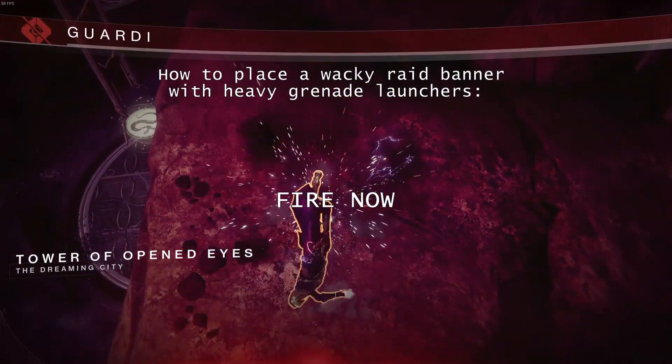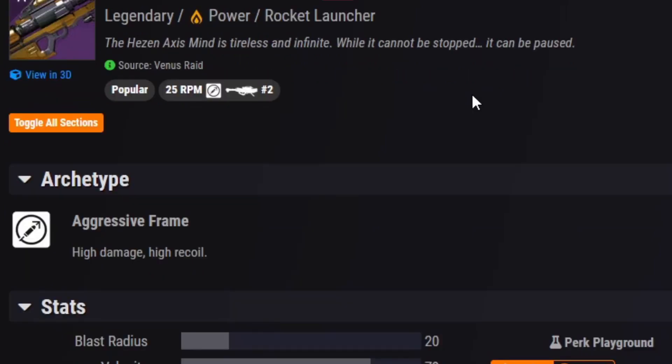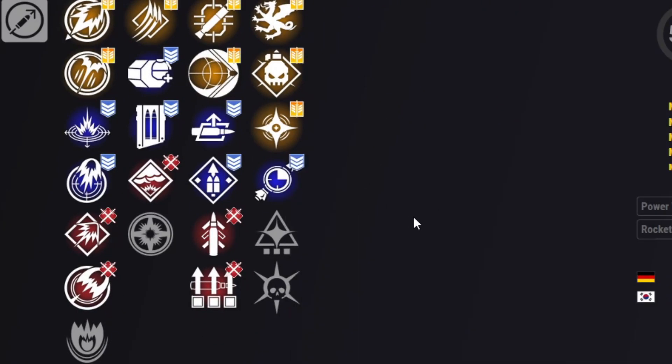Hey there! If you haven't heard, grenade launchers are getting a big buff in Lightfall. Anyway, today's fun gun is Heads in Vengeance, the solar rocket launcher from Vault of Glass. As a raid weapon, Heads in Vengeance has great perks.